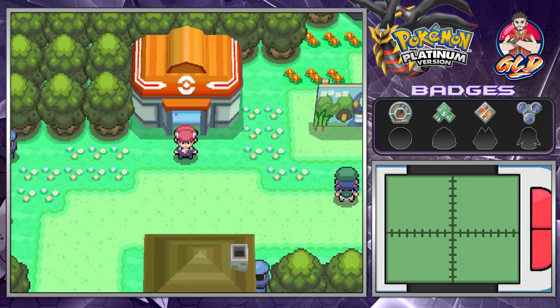In our last episode, we went through quite a few things, and we managed to get ourselves a Dawnstone to finish up this episode. If you guys don't know, the Dawnstone is a very unique item to evolve certain Pokemon in Generation 4 and above, and we do have a Pokemon that needs that.